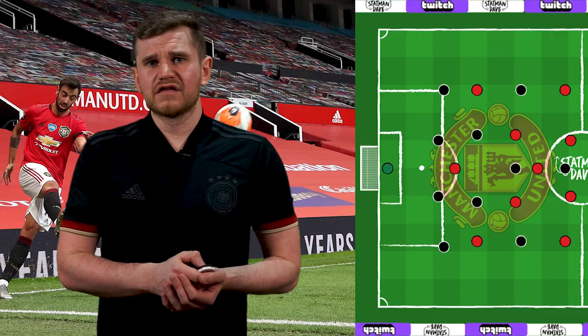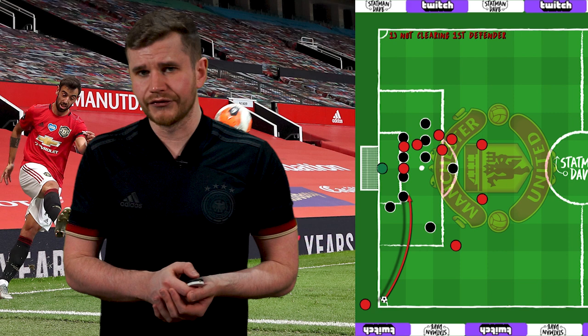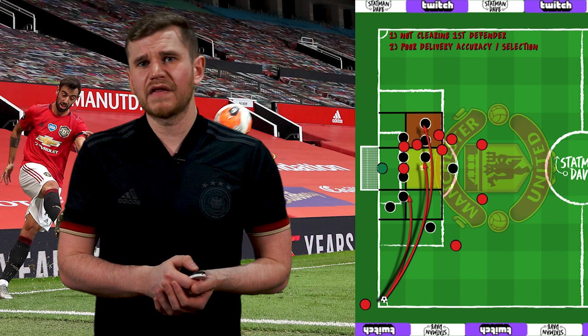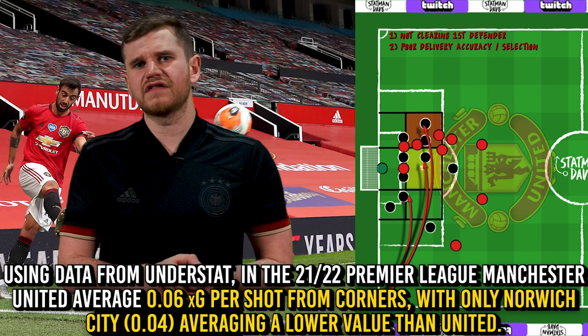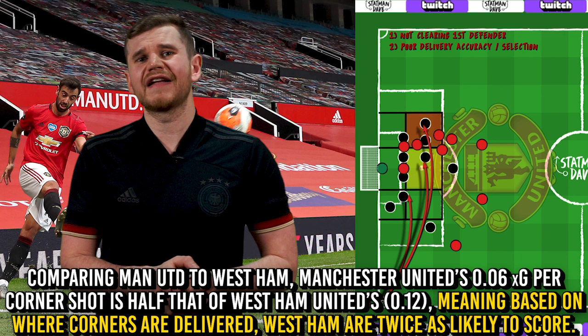So what's wrong with what they're doing? To start, Manchester United aren't clearing the first man often enough — if the ball doesn't reach your attackers, it's virtually impossible to score. They're also targeting areas that are difficult to score from, and even if the player reaches the cross, they need an unbelievable amount of quality and luck to score. In terms of expected goals per shot from corners this season, only Norwich City have a lower value than Manchester United. Comparing them to West Ham, who've taken a similar number of corners, West Ham have doubled United's XG value, meaning they're twice as likely to score from an average corner based on where the ball has landed.